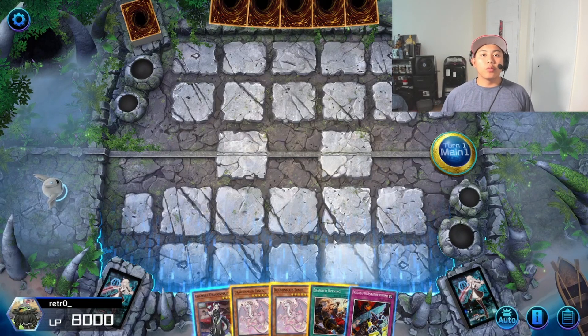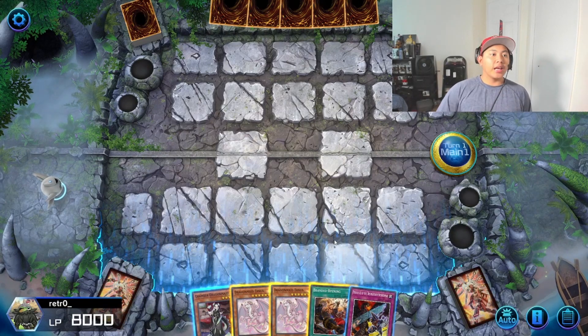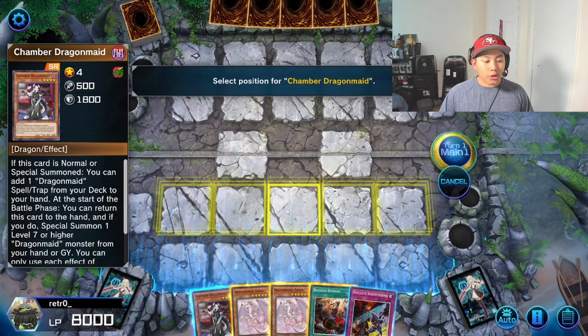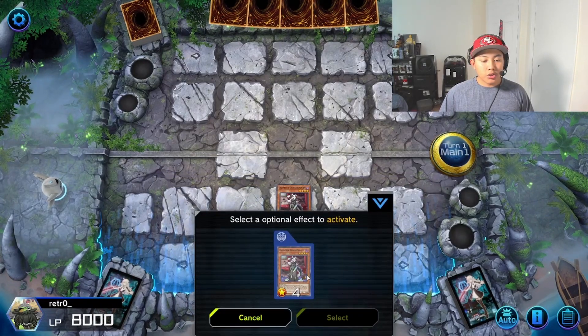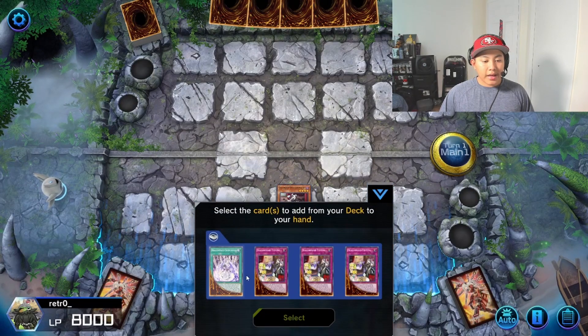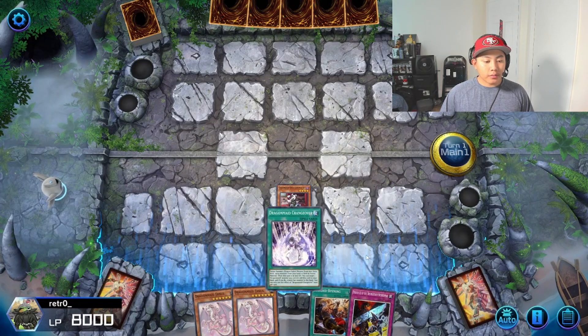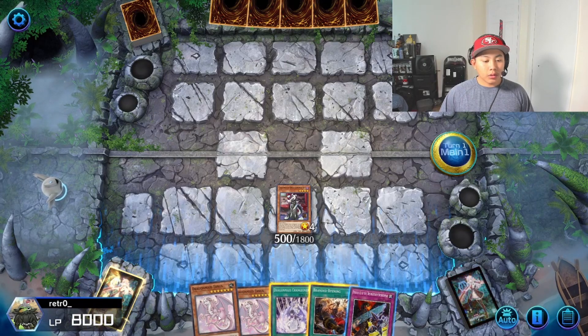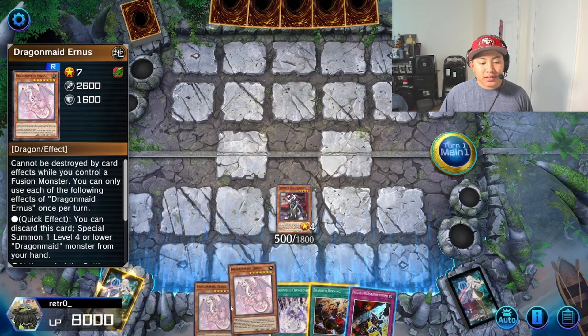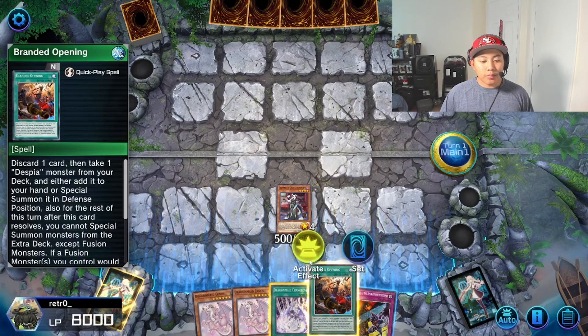We're going to be using solo mode because we can guarantee going first and that there are no interruptions. We summon our Chamber Dragon Maid, activate her effect, and add ourselves a Dragon Maid Changeover. We only need one of these Dragon Maid Earnests, so we're going to Branded Opening.